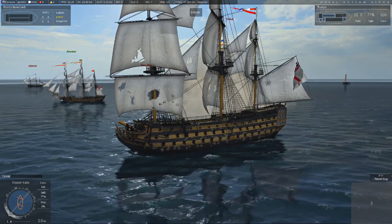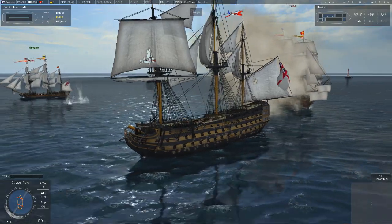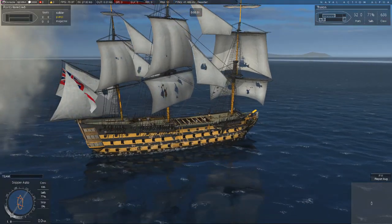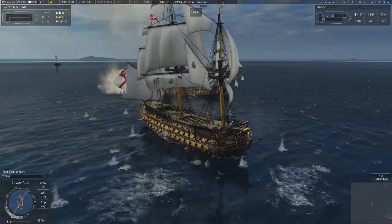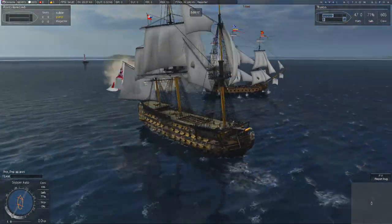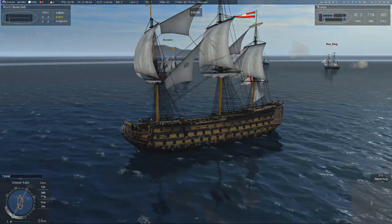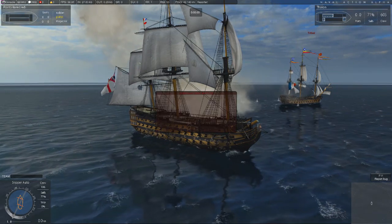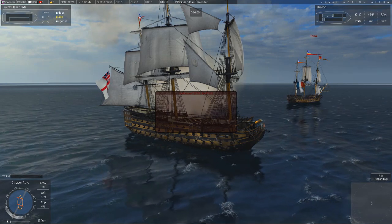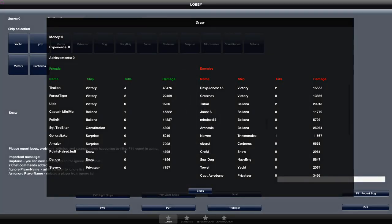It seems like the enemy team in the latter half of the battle stuck together better, but then just ran away and kept at range. Sometimes you encounter a team that, if it looks like they can't win, will just run away. There is the shrinking circle mechanic - that slowly advancing white line that constrains the battlefield to make action more concentrated as the battle goes on. But it doesn't stop this from happening. This is effectively going to be a draw.